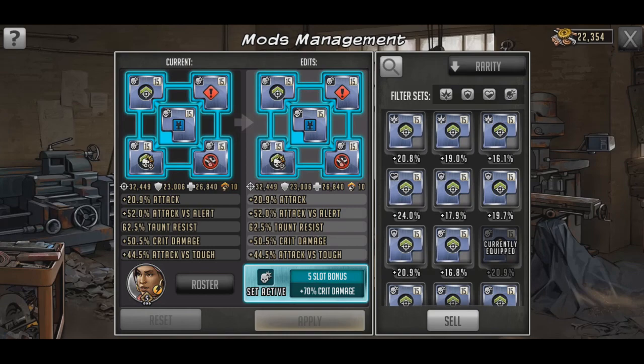Unfortunately I've only got a 44.5% attack versus tough crit set mod available. I went taunt resist just because there's a lot of taunt on those tough teams, so it seemed the obvious way to go. Another good option would be confuse resist, since there's a decent amount of confuse out there between Steve and Laupo. I'd say taunt or confuse resist are the way to go on her.